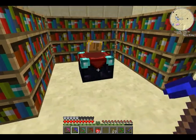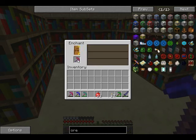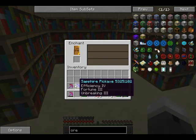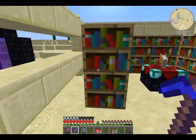Hey guys, what's up and welcome to episode 34 of Minecraft My Way. I need a new pick — that's awesome, pretty much the exact same as this one. Yeah, it is. That's going to replace this ruby pick, so it's going to be awesome.